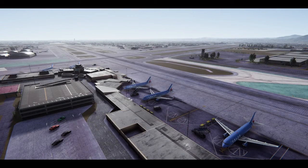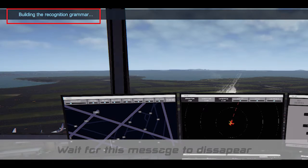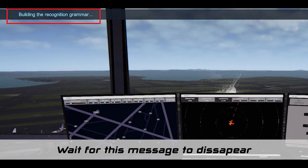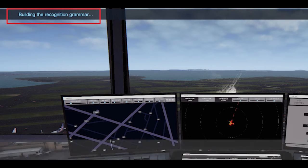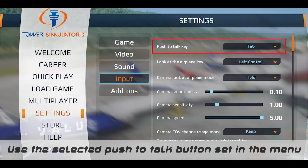When you start the game already at the airport, the system will check all the details while showing you the Speech Recognition Grammar message. When this message goes away in a few seconds, the system will be ready. Remember, set and press your push-to-talk button to send commands using the same words mentioned in the game manual.